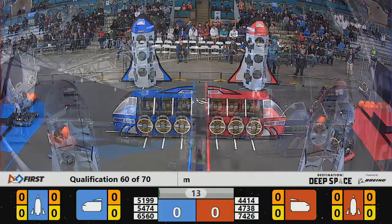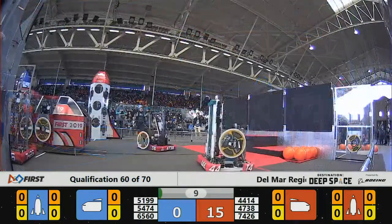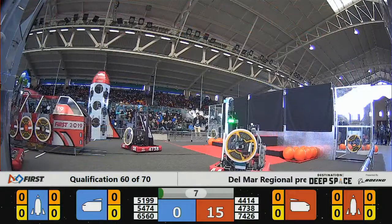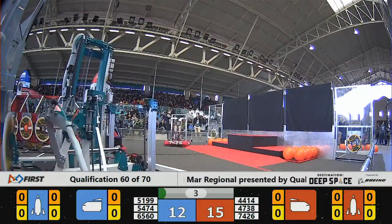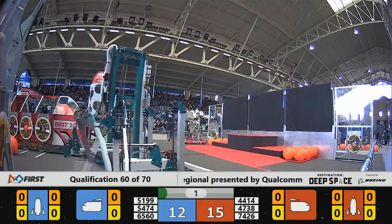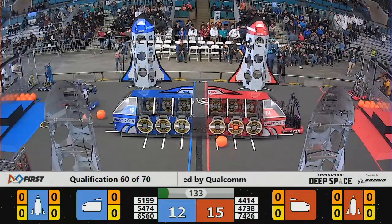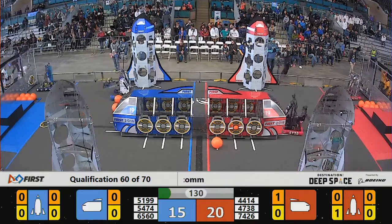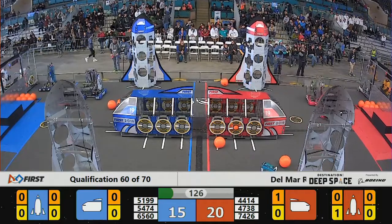Match number 60. Wow, all three red robots just blew off the platform — off the half platform in a hurry. 47-26 scoring, 65-60, not quite able to deliver the cargo. 47-38 having some trouble putting that hatch panel up as the sandstorm clears and operator control begins. Pretty active there at the beginning, almost a tie score when we finish the sandstorm.